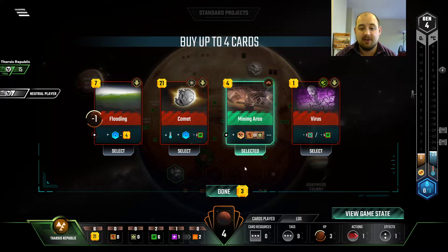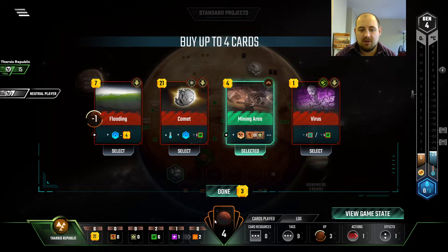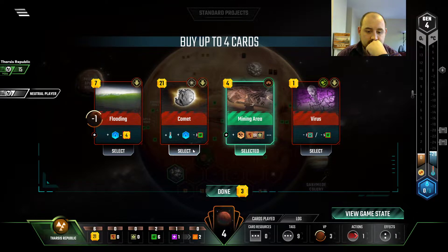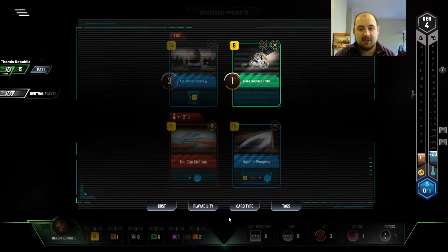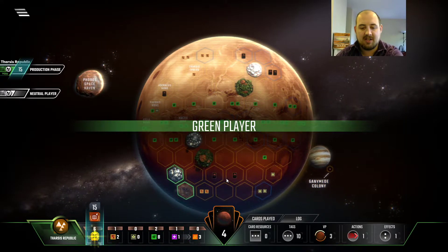Mining area, very good. We are at $4. I think I'll take all of this. Like, I want to Flood for two cards, but why Flood for $10 if we can Aquifer Pump for cheaper? So for now we'll just grab a little bit of production there. We need two more Science Tags for us to get Anti-Grav.